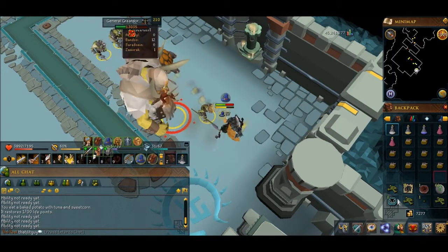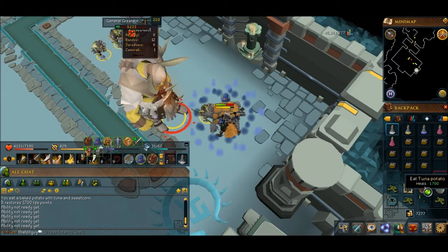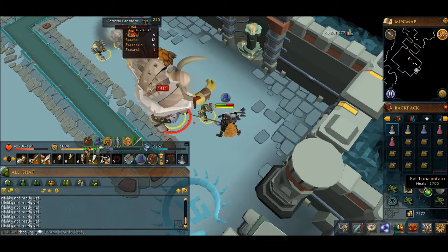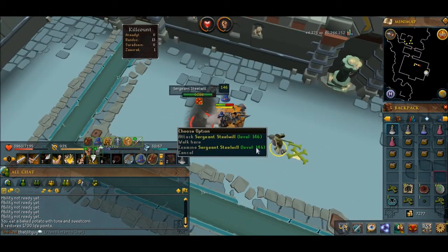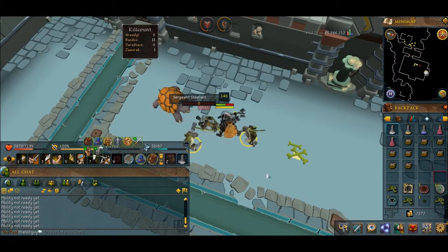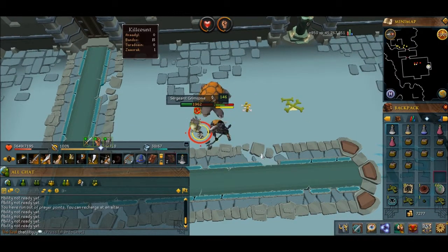Next thing I'm going to get is Torva plate legs, but they are currently worth, I think it's 40 mil, so they're the second most expensive item. That's going to take a while, maybe two weeks. I'm going to aim for at least an hour a day at Frost Dragons, so that's 2 mil a day — 28 mil over two weeks. Then plus farming, plus the money I've already got, plus a couple of Bandos trips, should get me the money for Torva plate legs.